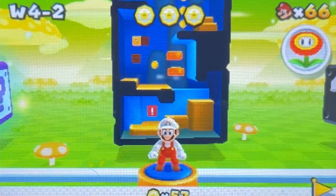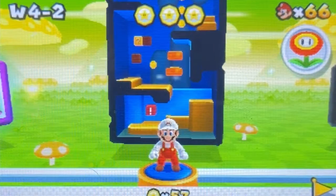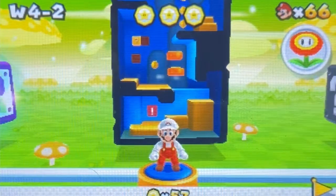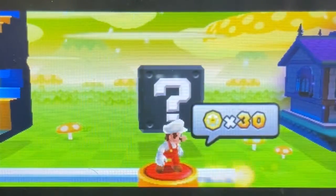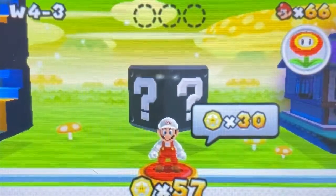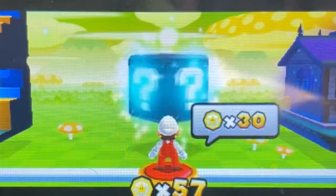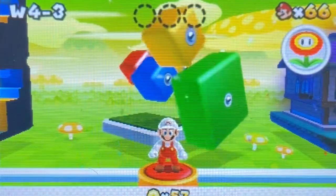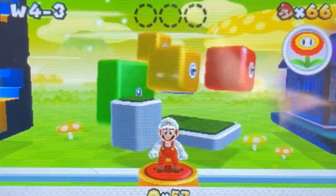Alright folks, we're back with another episode of Super Mario 3D Land gameplay — episode number 19 of the series. We just finished up World 4-2 in the last video, and it didn't turn out as bad as the last level. Anyway, time to move on to World 4-3. This is another unlockable stage requiring us to get 30 star medals, but since we're at max capacity we don't have to worry about that. Here is World 4-3, so let's go ahead and do this thing.